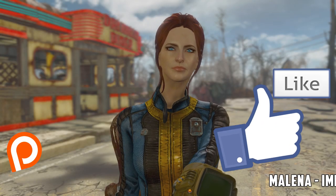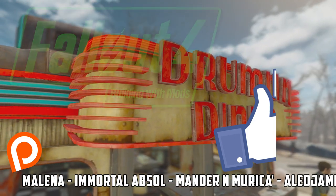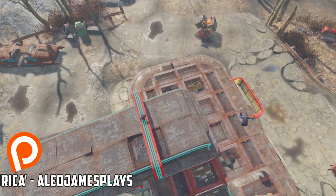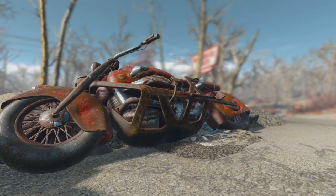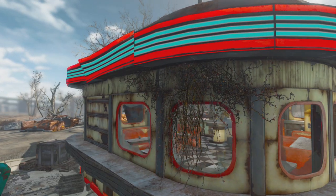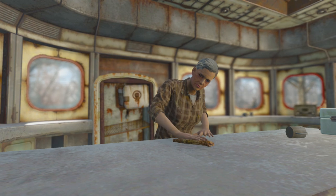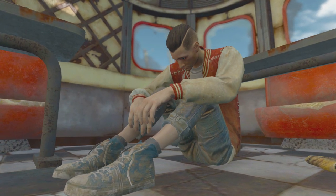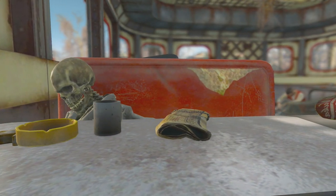Welcome back to Fallout 4 Building With Mods, and in this video we have come to the Drumlin Diner. The Drumlin Diner is a very nice location in Fallout 4 and has a very minor quest line. You'll probably find this place very early on in the game when you start to head south past the Starlight Drive-In, and it has a very nice little 60s diner feel — but the business is running bad.